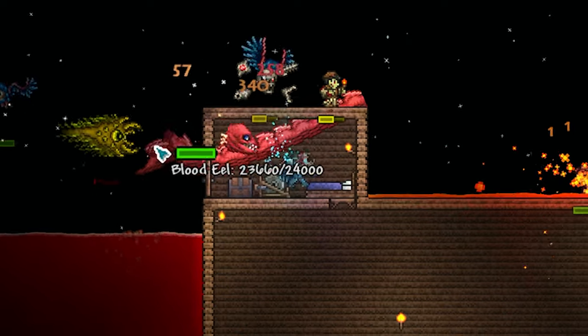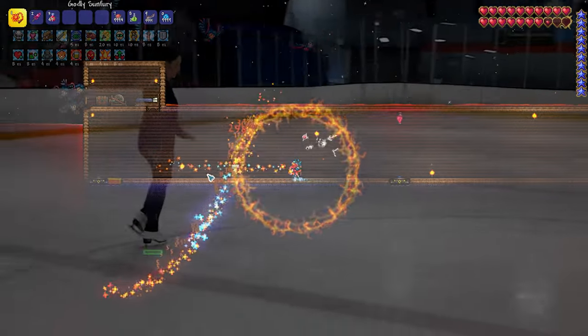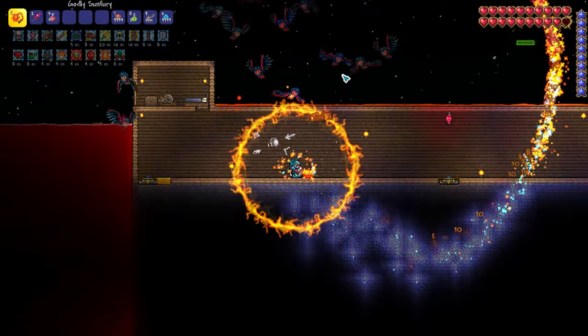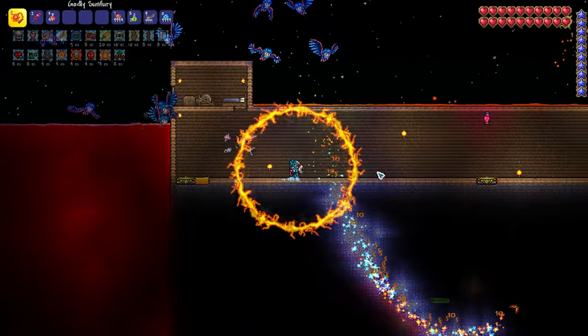Proceed to dash back and forth once you fish up the sneaky bastard, as he goes in his figure-8 motion like he's taking an ice skating championship. Find an enclosed flat surface like this to avoid other mobs and have ample area to fight on.